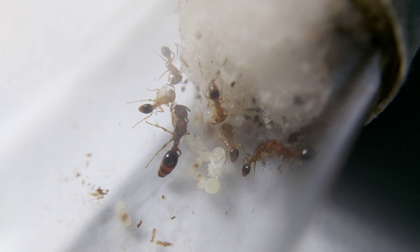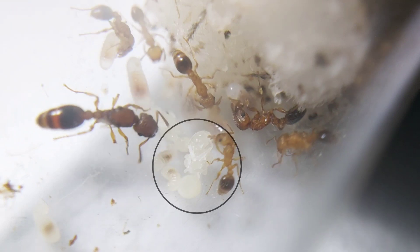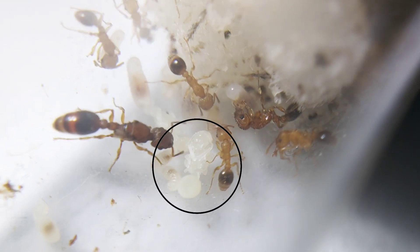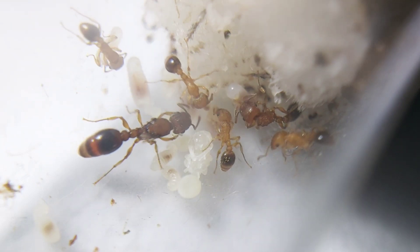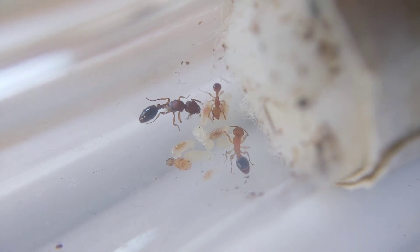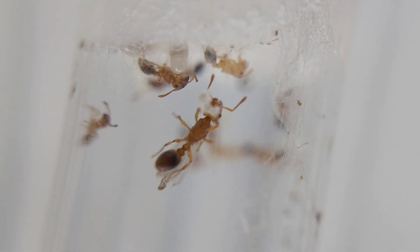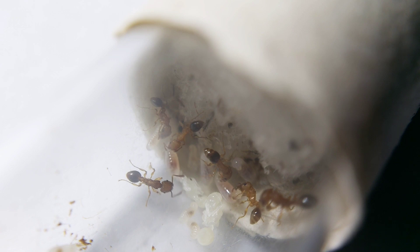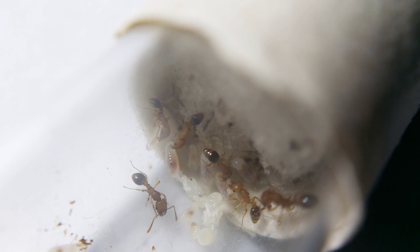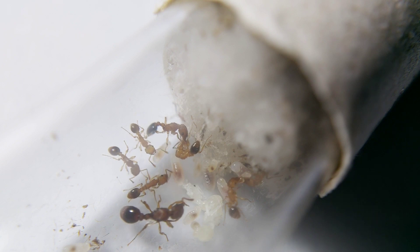But after uploading the video here on YouTube, my Vietnamese friend sent me a message that my colony already has their future femellate. Have you noticed it too in the last video? At that moment, I immediately checked the ants in the drawer, and surprisingly, I found this beautiful young princess. I didn't expect the queen would lay a female larva because it has only 9 workers. This is a surprise.